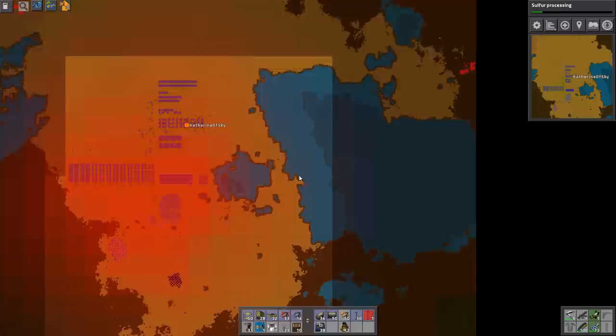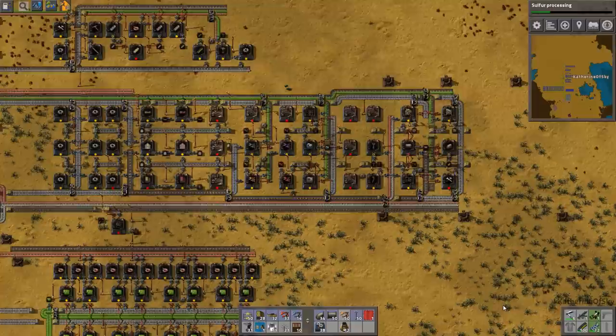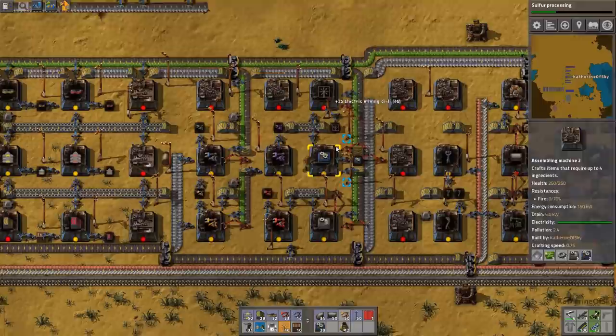Pollution — yeah, we have some pollution. Looks like a little bit of oil over here, a little bit over there. That is not much. RSO, you hate me, I can tell. Down here there's also not much and a teeny tiny bit of coal. I'm kind of worried, actually, that there are so few resources on this map. Let me grab some more miners from the box.